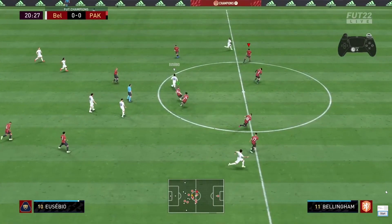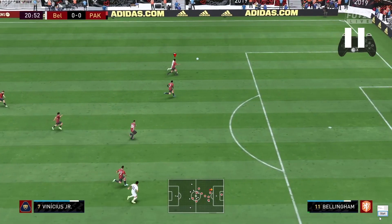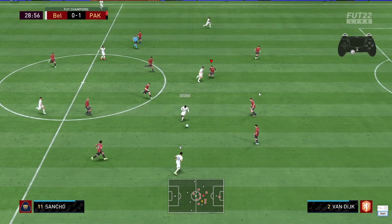This is so important. Vinicius Jr. is running — I have TOTS Bellingham but Vinicius has 99 pace and will play an R1 triangle through ball. If I hold L2 and R2 together and fall back, my player will be slower, Vinicius will be faster, and I'll potentially concede. So I let go of L2 and run with just R2. The moment I get closer, I start spamming L2 — this lets me shoulder him, push him off the ball, and I end up getting the ball back.